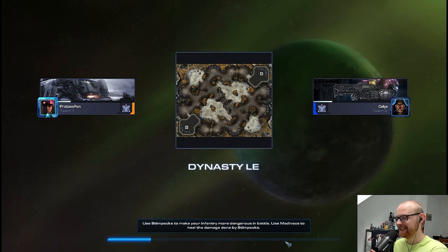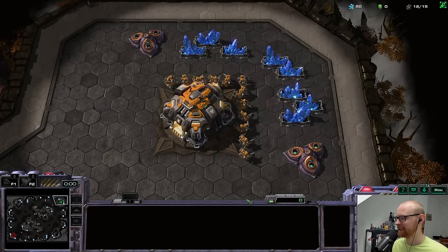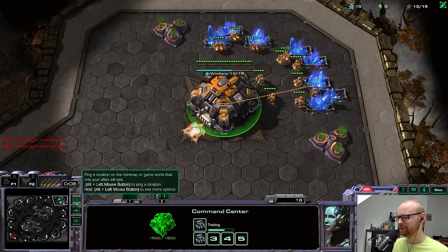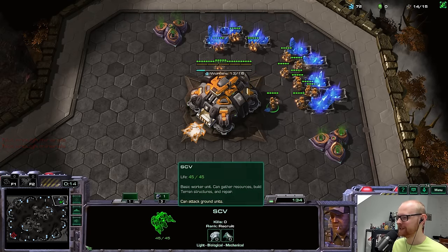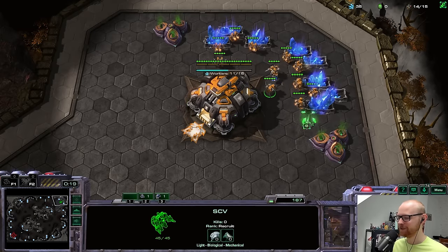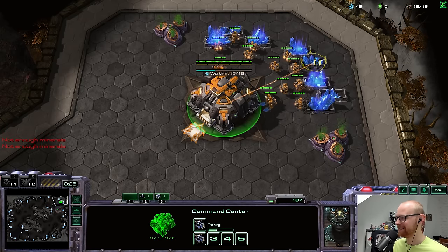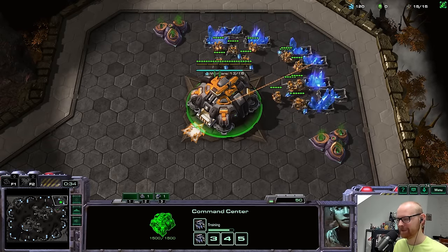Game two is on Dynasty against a diamond Terran called Calyx. I actually played against him before — the other game I won pretty convincingly since he went three racks reaper, which played into the strength of my build. But my internet was lagging badly so I decided to just play again. He's a very nice guy and very appreciative of the content, so I think it's nice to give him a rematch, hopefully with a better build.